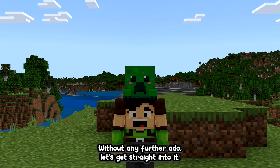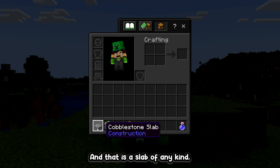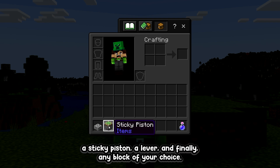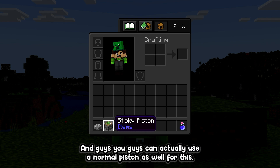So without further ado, let's get straight into it. These are the items you'll need to do this glitch: a slab of any kind, a sticky piston, a lever, and finally any block of your choice — but make sure it's a solid block.